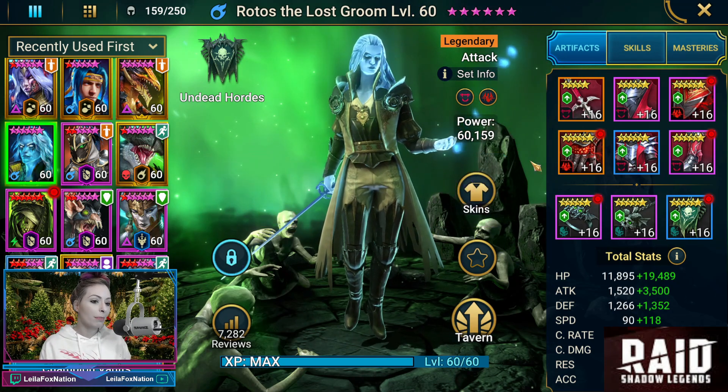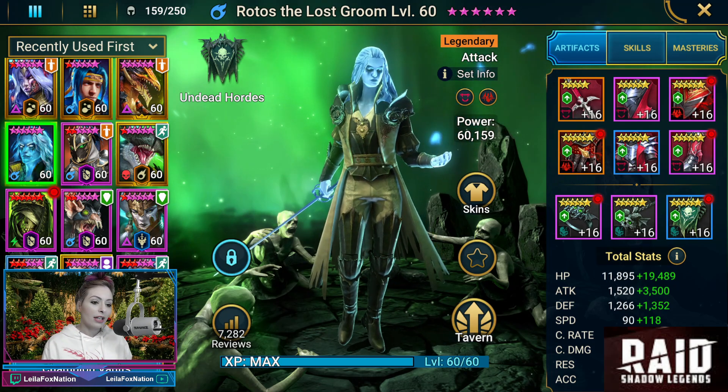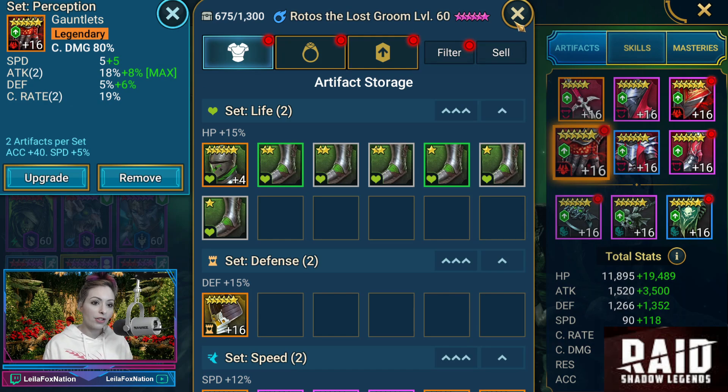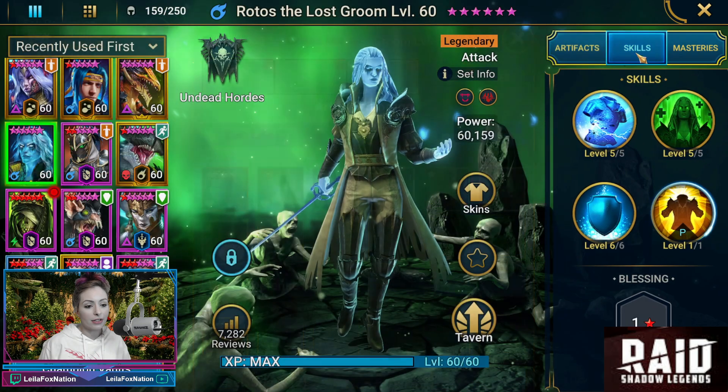So Rotos is actually built in lifesteal — look at that. He's got lifesteal and he also has some perception as well. Let's take a look at his stats. For his HP, he's at 31,000 HP, 5,000 attack, 2,600 defense, 208 speed, almost crit capped, 234 on the crit damage, once in on the resistance, and 157 on the accuracy.